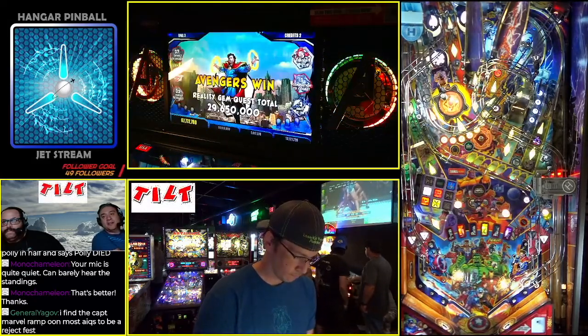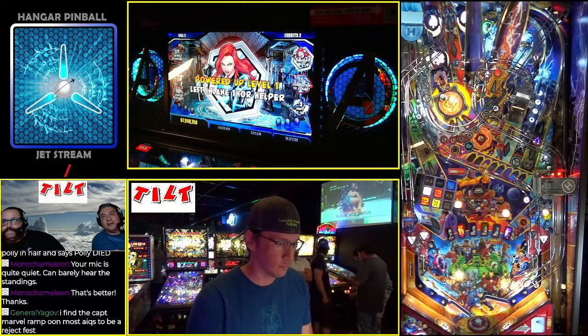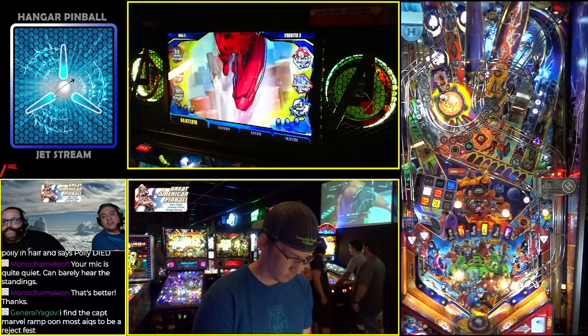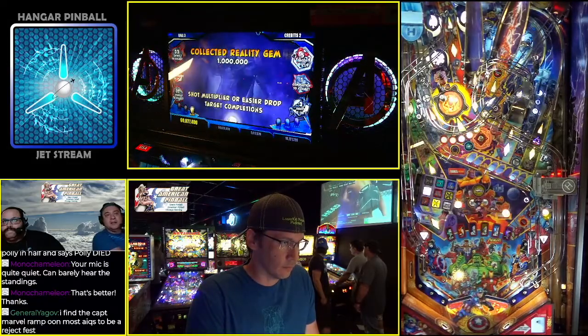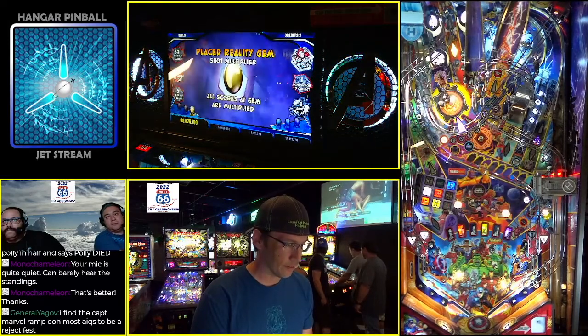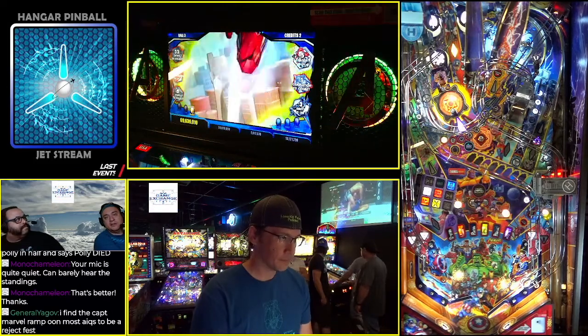There goes Ebony Maw — he's got to collect the gem now. Try to get it to that left flipper to feed the right ramp. He just needs Captain America and Hulk. There it is — collected his gem. So when you collect the gem, it also adds it to your bonus, I believe at a million points. So if you get a nice little bonus, times that by a million, and you're good to go.